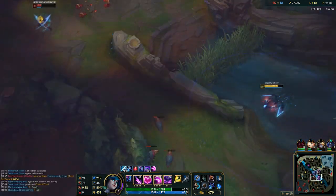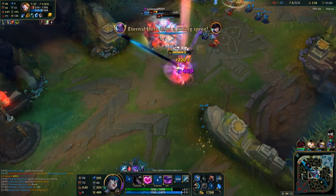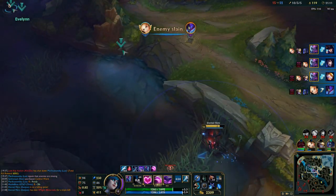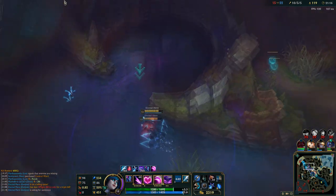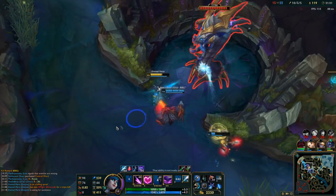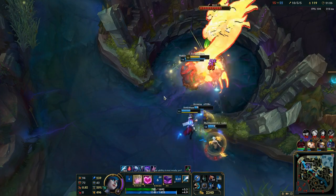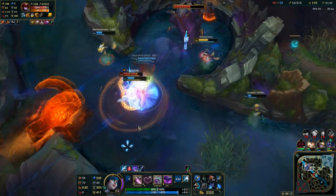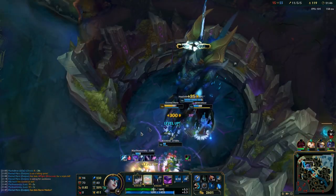Let's try on the backline — triple kill! We can do Baron now. Shen has ultimate, and Shyvana is not able to interrupt alone. Keeping smite ready — nice. Pressing ultimate so they cannot interfere.